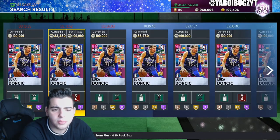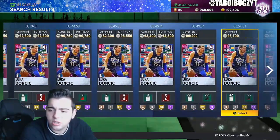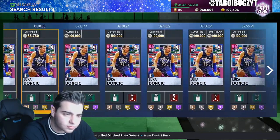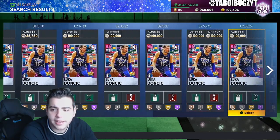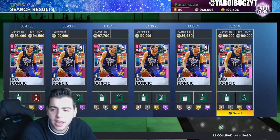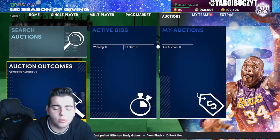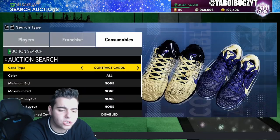I really suggest you guys look at Luka Doncic — you can make easy profit with this card because it goes up and down like crazy. Oh wow, I just missed a snipe at 82K. Trust me, this card goes up and down all day. If you see a couple for 70K, buy them all — he goes up to 80K, even 90K every time. Same with Manu Ginobili. Cards that fluctuate like that are where you make the most MT.